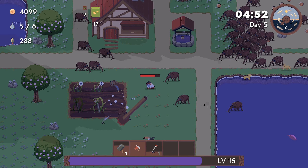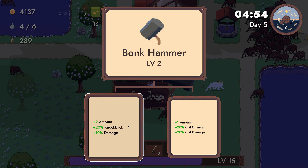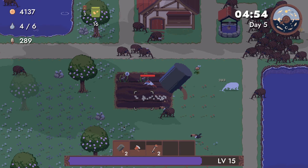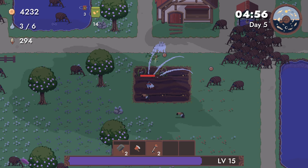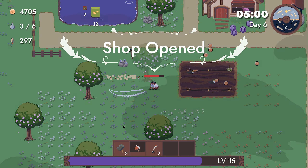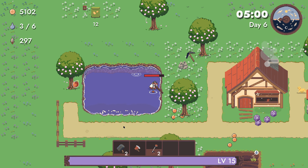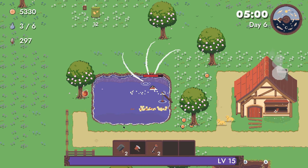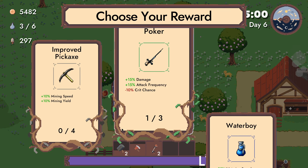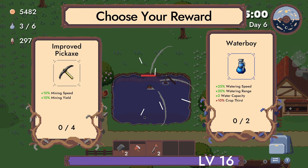Yeah, this is the second level so it's a bit harder than the first one. Let's see — attack frequency and damage up again. You can knock back and damage up and also more hits — could make it a bit easier to hit enemies. Knockback and damage up again, mining speed, attack frequency, damage — crit chance down. I'm getting this.